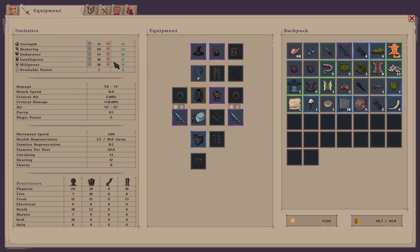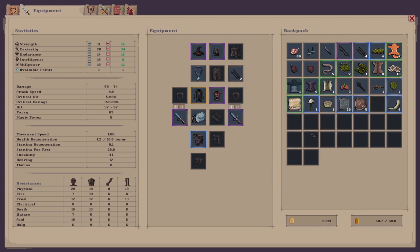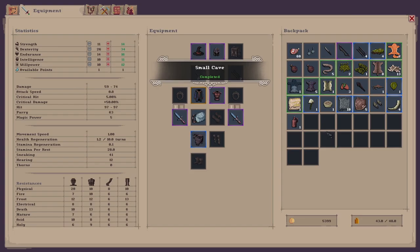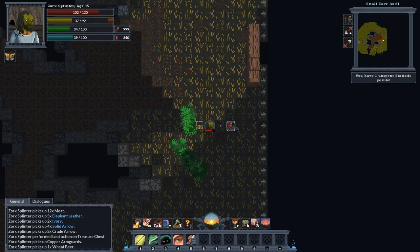Real quick look at the skill points. Intelligence — I don't need intelligence because I'm not really using any magic, so I'll probably save that one for now. Let's see what's in this chest. We've got some copper arm guards and some wheat beer, nice. The copper arm guards give me resist physical plus two — death, acid, and holy. We'll put them on, add a bit of protection.